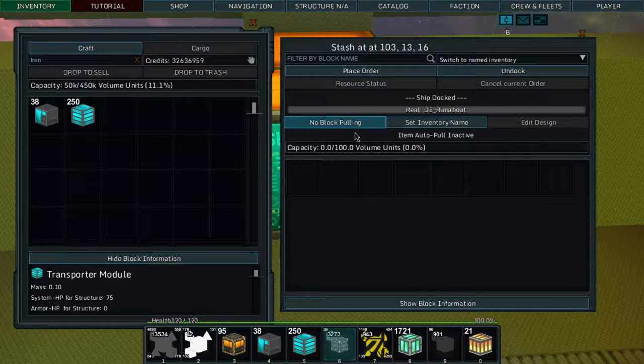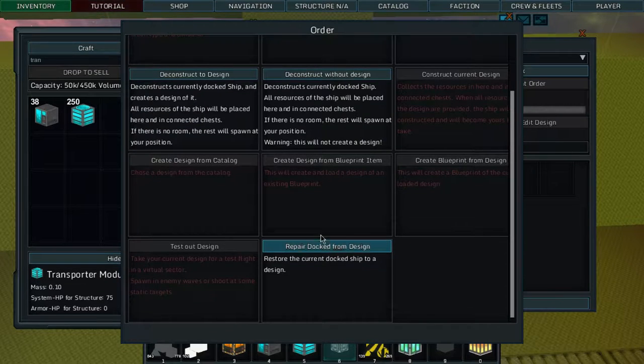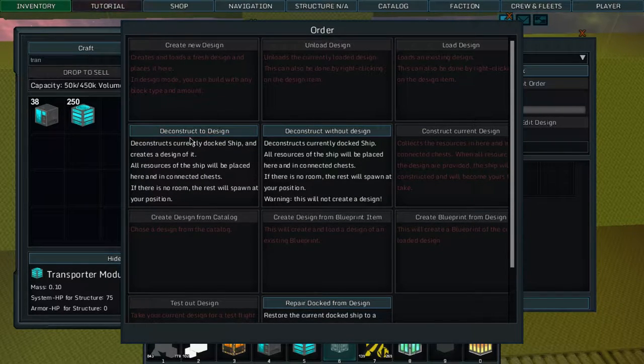We can undock the ship. So the options are: no block pulling, set inventory name, place order, deconstruct to design, deconstruct — all resources of the ship will be placed here and in connected chests; if there is no room, the rest will spawn at your position. Also, repair docked from design. This is why we always have to deconstruct to design first. I've also done a blueprint of the ship before doing this, so if it all goes awry, we'll see.